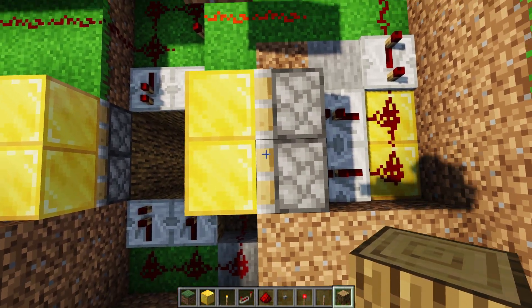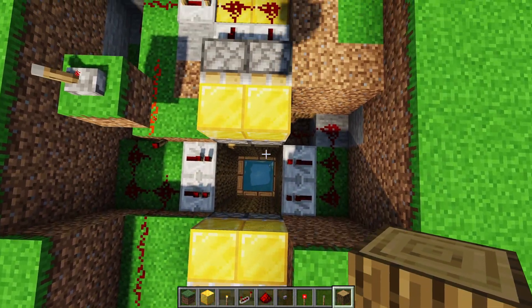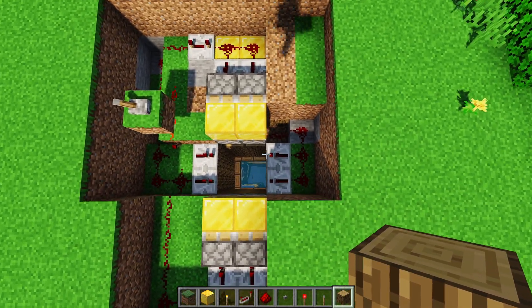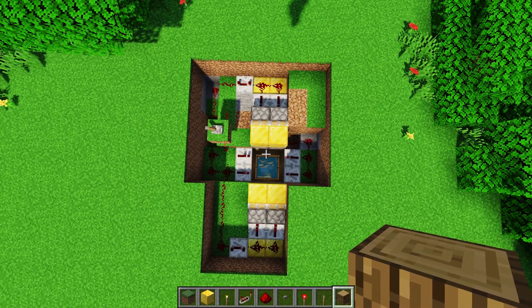This is the side where we put the pistons. Then on the side opposite of that, we're going to need another four blocks for the same reason. And then on one of the sides adjacent to this one — in my case it's the one to the right — we're going to need two blocks. And on the other side, we're going to need three blocks.